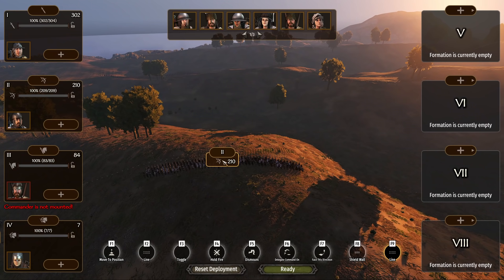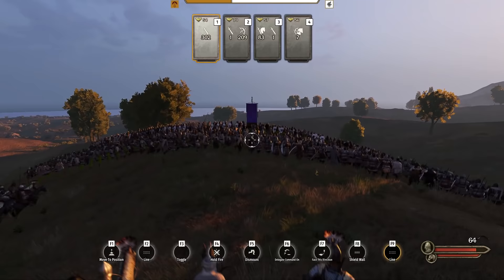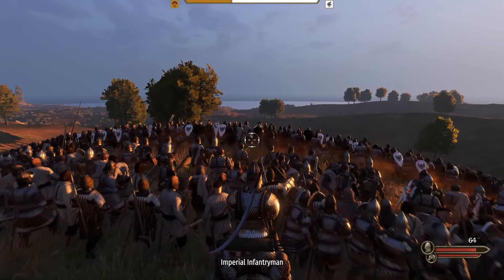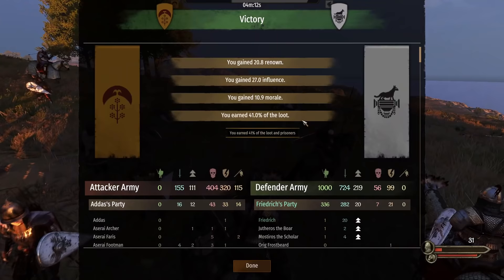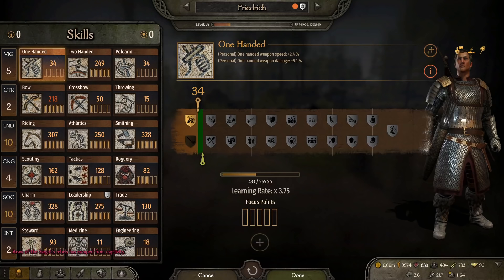One of our allied armies thought it was a good idea to take on 1,000 troops on their own. Luckily, we were heading to Kuiaz anyways to defend and we joined the ongoing battle. The hill is massive and we spawn right on top of it. Since the enemy was already attacking when we joined, they must come to us. It went about as well as you'd expect given our position of dominance. We lose only 56 troops and wipe out over 700.